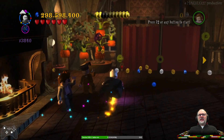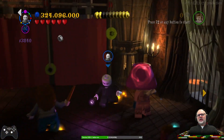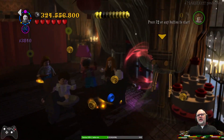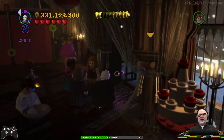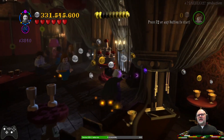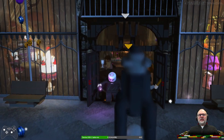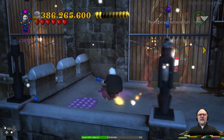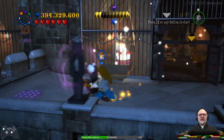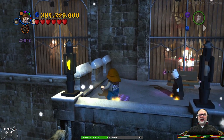Oh we need specter specs, okay so let's find those first before we start hunting Hermione — she's hiding, right. We can go outside now, we couldn't do that before. So another secret room, and there is a Hermione patch here.